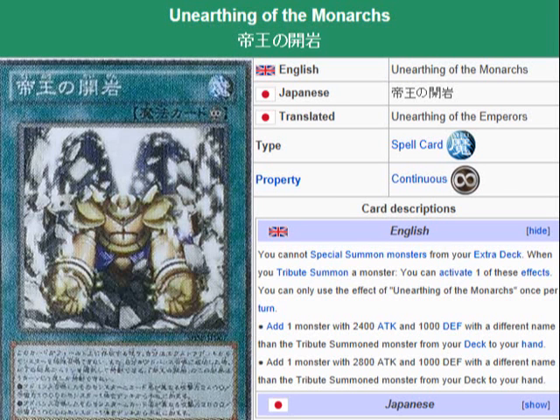This pretty much just lets you search for any Monarch, so this is good search support for that build. The restriction that you cannot special summon monsters from your extra deck — that's not really a drawback, because the Monarch builds I've seen be used are pretty effective and they don't even have an extra deck. So that's not even a problem. That right there isn't even a drawback at all.